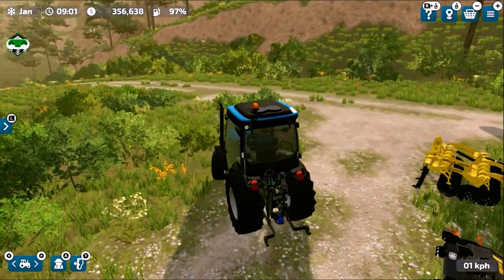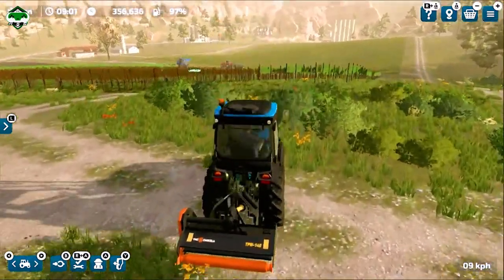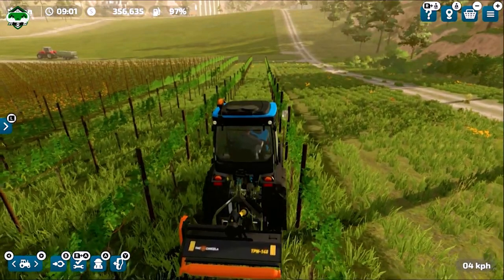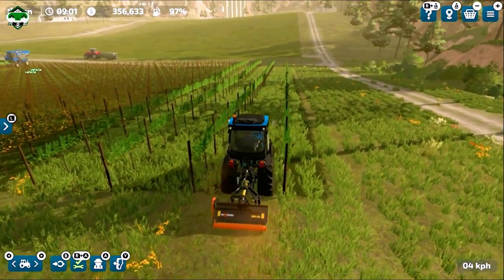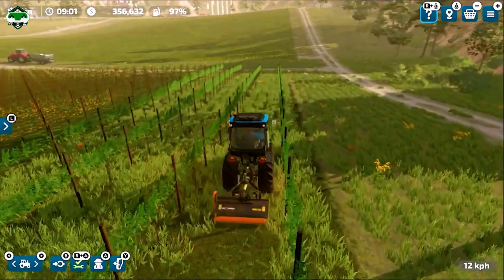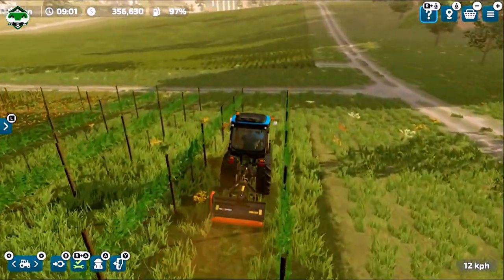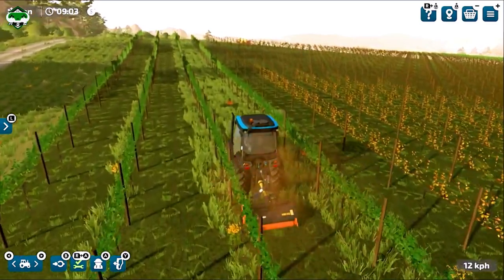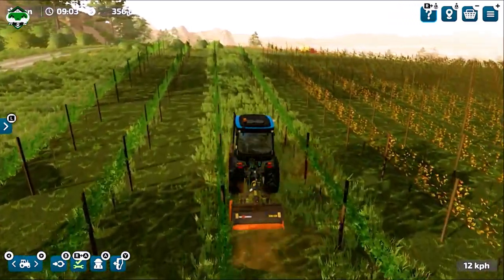After skipping a few nights and completing the trimming, you'll see your grape vines starting to grow leaves again. When this happens, take the mulcher with your compact tractor and move in between those vines. This will cut the grass, and then you use the cultivator to work that cut grass into the soil — it turns into fertilizer and gives a yield bonus. I'll start mulching the field now. You can see the grass is being cut, similar to mowing. If you want to skip this task you can, but to get 100% yield you need to follow all these steps.